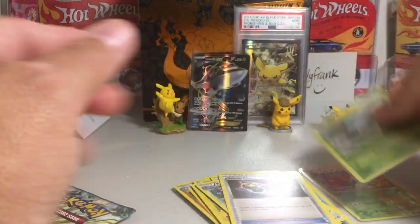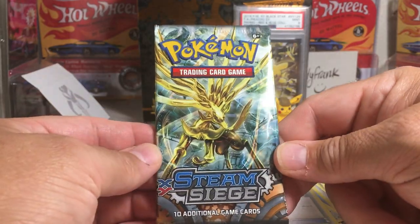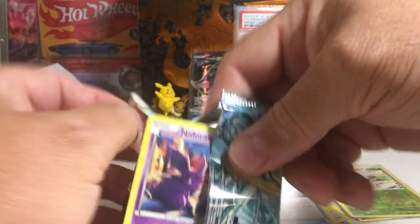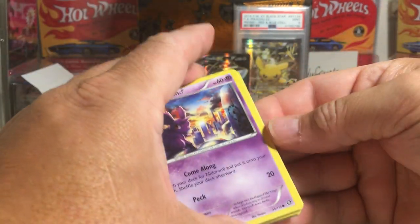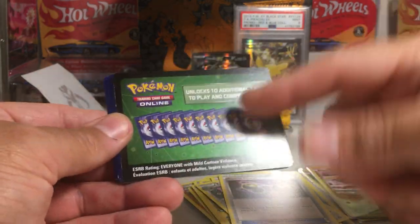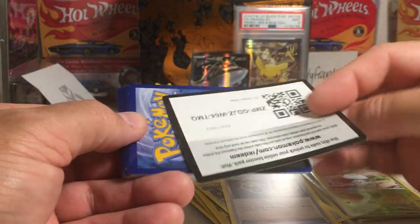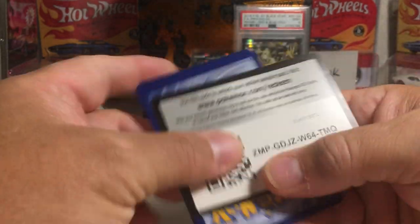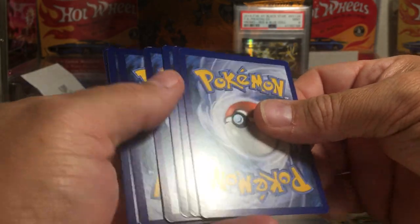So we've done really well out of the Steam Siege packs we've opened on camera. We got this Xerneas pack. When the cards flip the other way I end up showing the other side — anyway, there's the code. It's going to be a green pack, but it doesn't matter because we got an ultra rare full art.